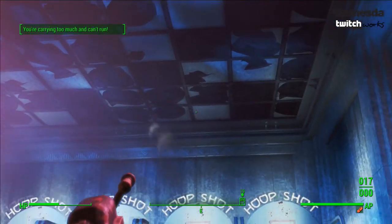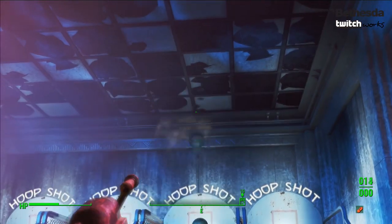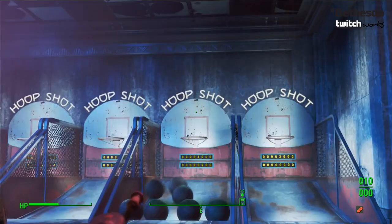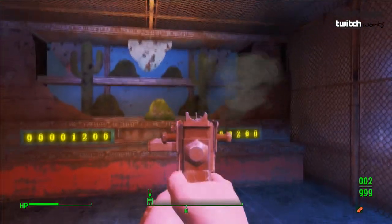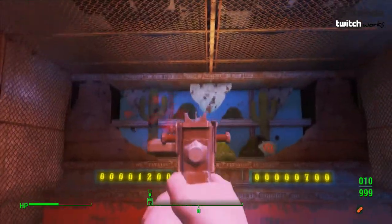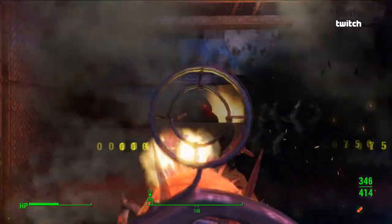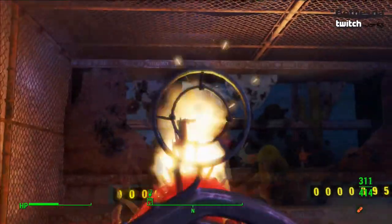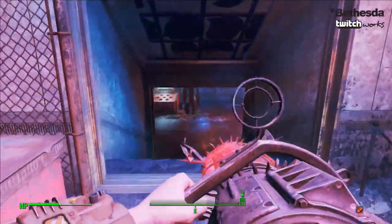You can also take the copious amounts of respawning basketballs for yourself and just use them as ammunition, which is pretty ideal. So I do recommend bringing this so you don't need to return for it later. I'd also suggest the unique Ashmaker minigun, or any minigun for that matter, because this weapon can also be used to cheat on the shooting gallery in the Nuka-cade. You can literally just hold down the trigger and spray the target — it's the fastest and most effective way of getting lots of tickets to trade in for rewards.